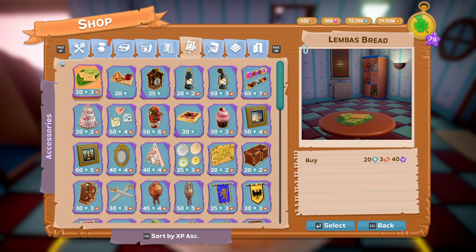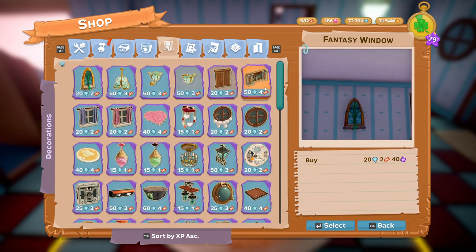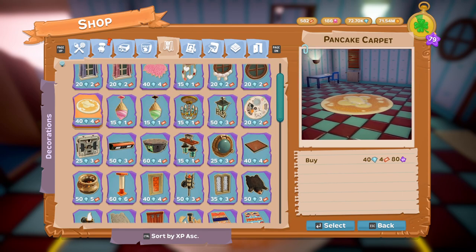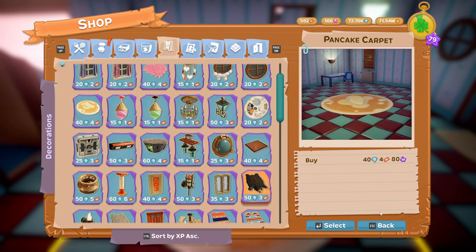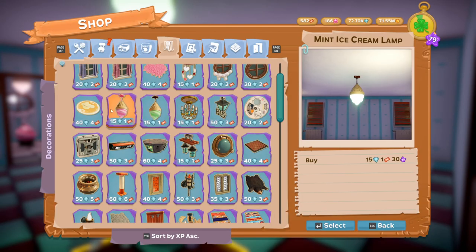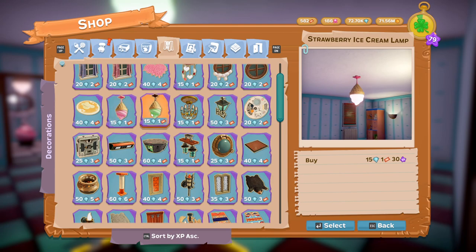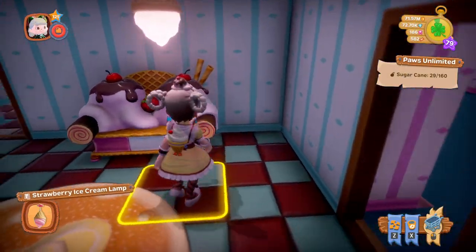Next we have the Pancake Carpet, which is 40 diamonds and 4 tickets, classed as a decoration. Just next to it there's the Ice Cream Lamp — you get them in pink and green. The strawberry ice cream lamp is 15 diamonds and 1 ticket, and the mint ice cream lamp is also 15 diamonds and 1 ticket.